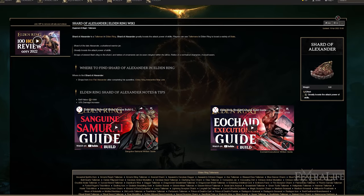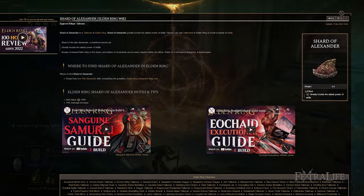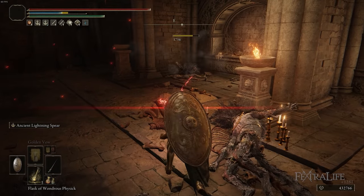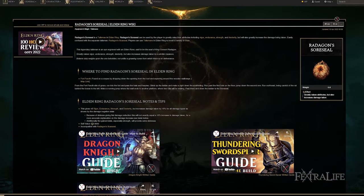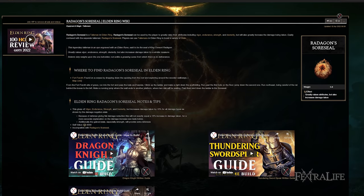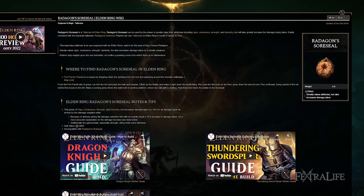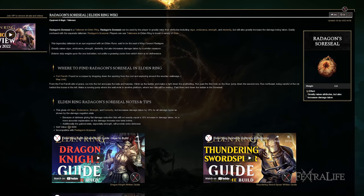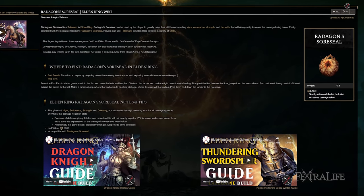Shard of Alexander is there to increase the damage with Ancient Lightning Spear — you want it to hit as hard as possible to one-shot enemies on the landscape or two-shot difficult ones, and deal as much damage as possible in boss fights. Radagon's Sore Seal is a good choice because you need Strength and Dexterity for damage scaling and weapon requirements, more stamina to block, equip weight for the great shield, and HP because you're taking more damage with it equipped.